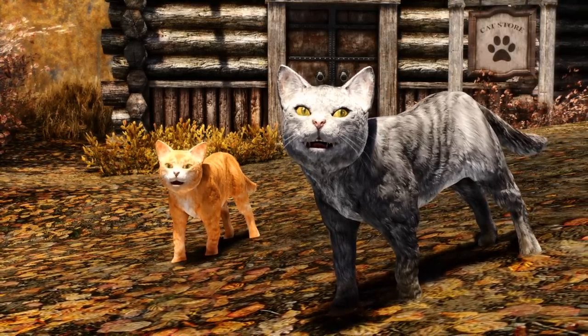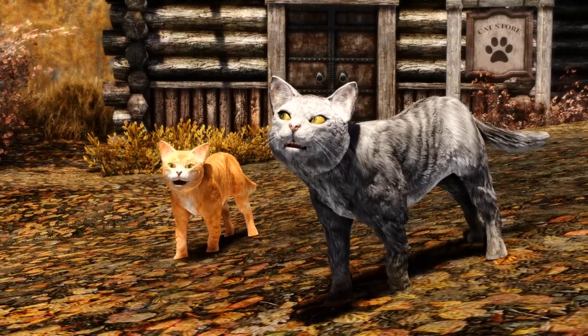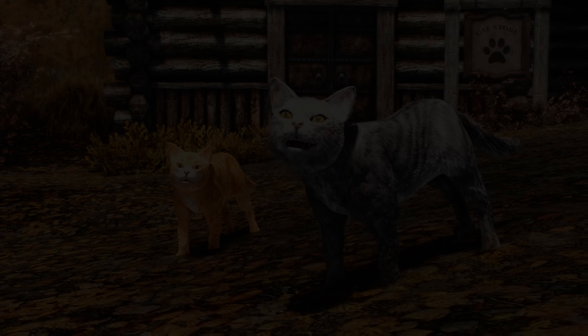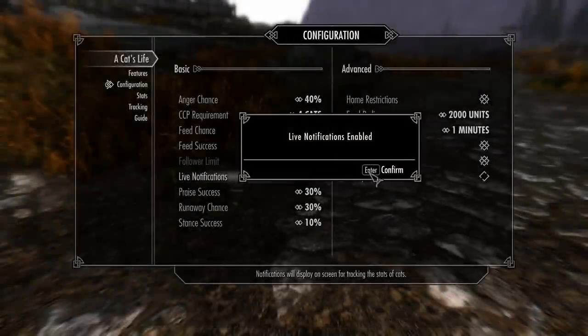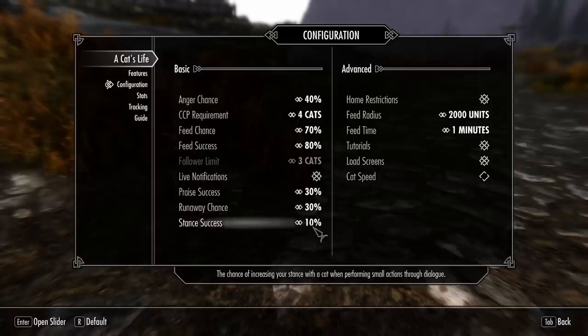As I mentioned earlier, one of the many great aspects of this mod is the sheer amount of customization and depth in the mod configuration menu. From the amount of time it takes for your cat to eat, to tutorial pop-ups, new loading screens, and the percentage chance for feeding, anger, and runaway, it's amazing how much you can fine-tune this experience.